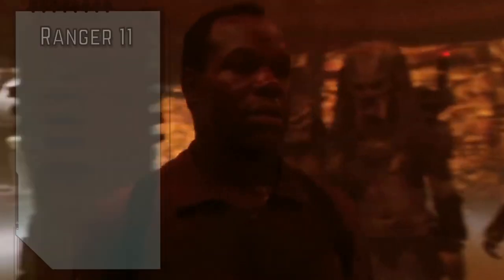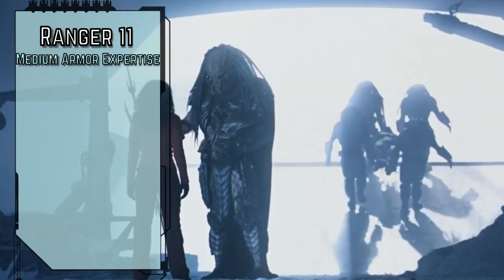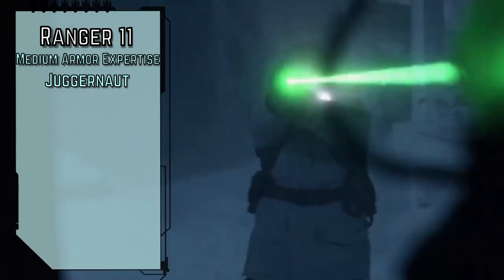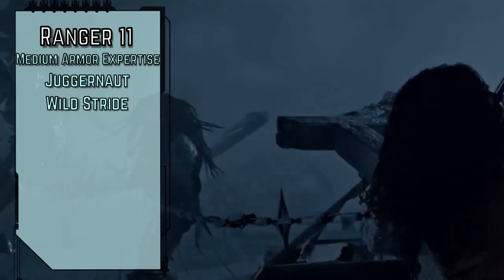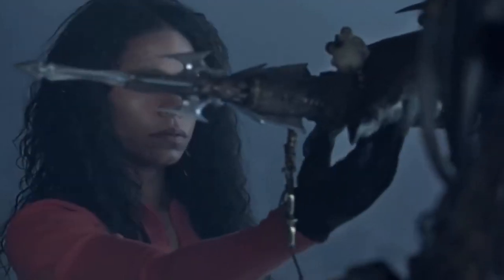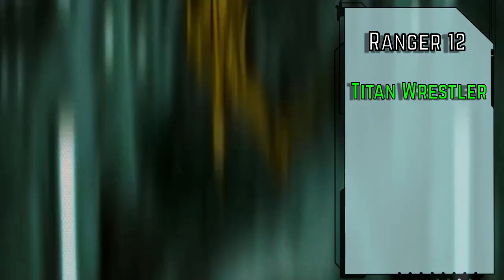Level 11 rangers gain medium armor expertise for expert light, medium armor, and unarmored defense. There's a lot of different armor options out there, but we're just doing some recreational hunting, not wading into war, so scale mail will be more than sufficient. We also get Juggernaut to increase our Fortitude saves to Master, and we gain critical success results on regular successes, and Wild Strides so we can ignore non-magical difficult terrain and treat greater difficult terrain as regular terrain. We'll take the Fast Recovery feat to regain twice the usual hit points from resting and recover from diseases and poisons more quickly from successful Fortitude saves, thanks to our superior physiology. We'll take the Titan Wrestler feat to grapple, disarm, shove, and trip creatures up to two sizes larger than us, and up to three sizes larger once we're legendary in athletics. Xenomorph queens get pretty big when left to their own devices.